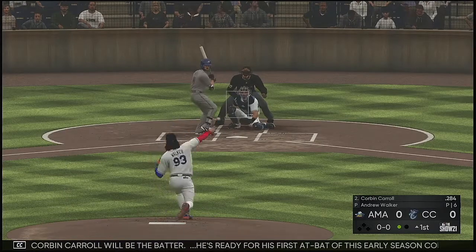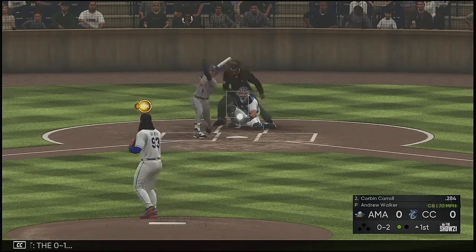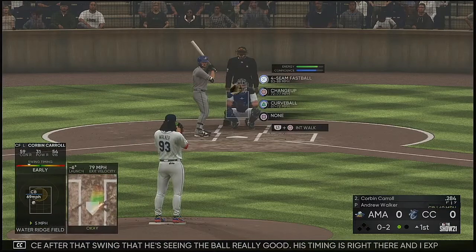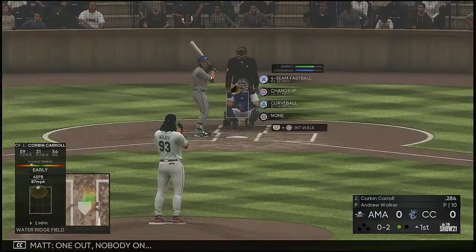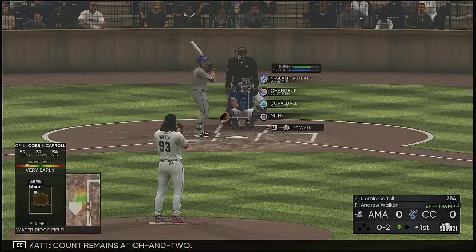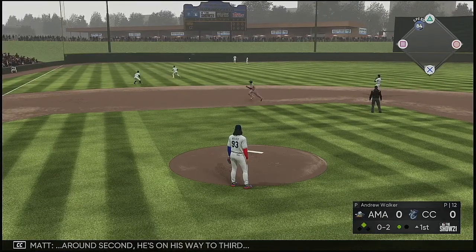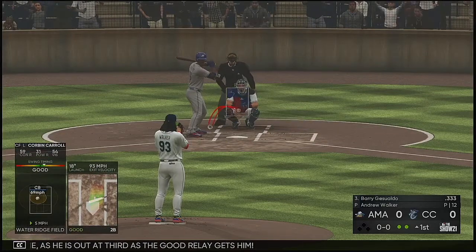Corbin Carroll will be the batter. He's ready for his first at-bat. The 0-1, swing and a miss — he's behind 0-2. You can tell by the hitter's balance after that swing that he's seeing the ball really well; his timing is right there. Another foul ball, one out, nobody on, count remains at 0-2. Then a line drive toward the alley in left-center, into the gap — extra bases. Around second, he's on his way to third. The relay throw is in time; he's out at third.